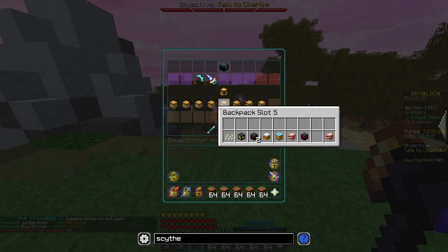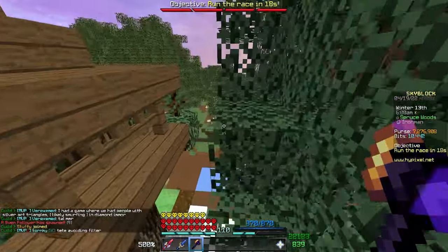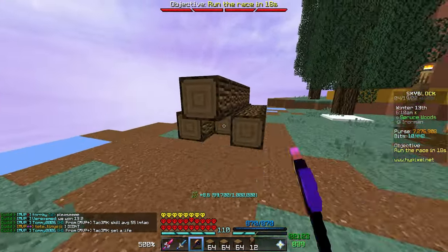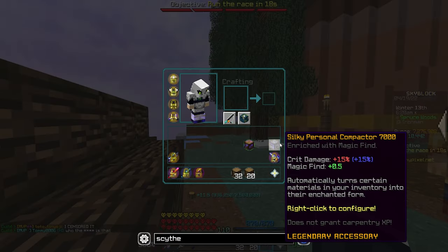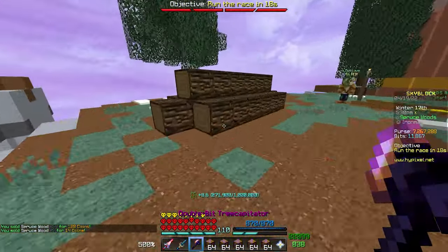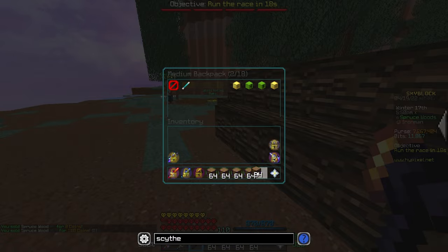Three out of six done - my backpack is getting full. My choices for next are acacia, spruce, or birch. I'll do spruce now since I've mined it before when going for the wolf pet and got 16 stacks total back then. I take back everything I said about regular oak - spruce is so much worse. That was an absolute nightmare, probably over an hour, maybe closer to an hour and a half. Definitely my new least favorite wood to forage.